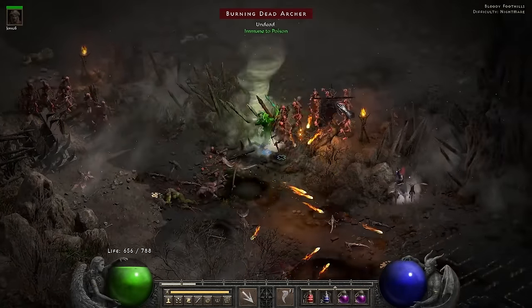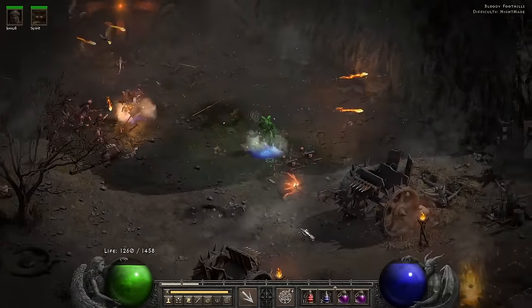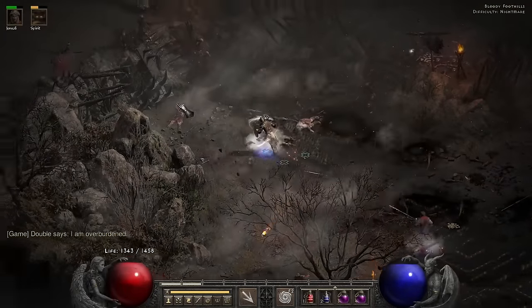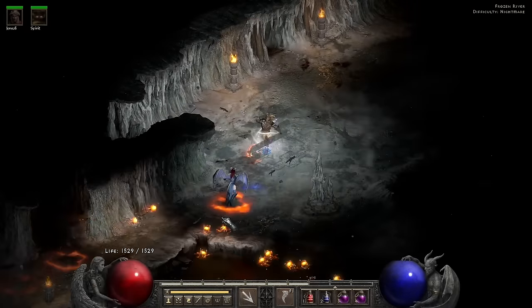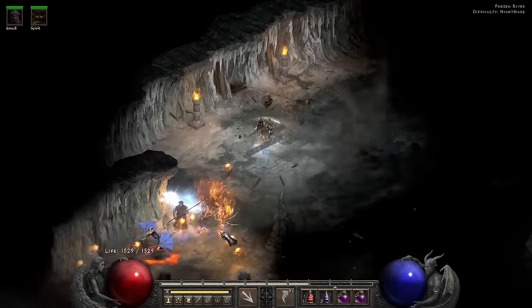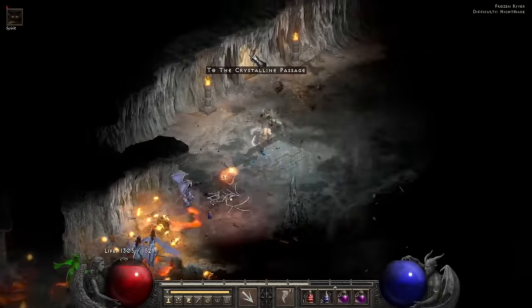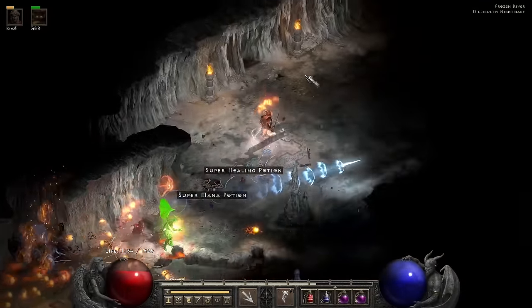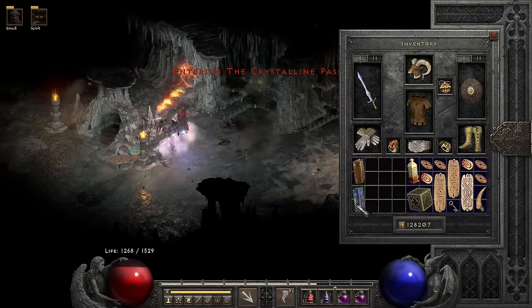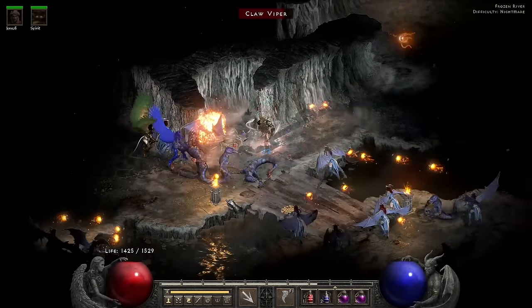For Act 5, things are a bit busy up near the stairs — they won't let me through, so I try, almost die, go back for round two, kill the others, and make my way through. I reach the Frozen River where things are very much alive with the sound of violence. There's stuff everywhere. I end up going back and forth between the Crystalline Passage and the Frozen River, trying to kill as many things as I can before I need to run out again.